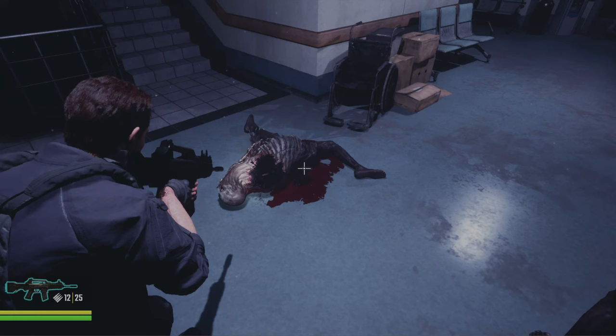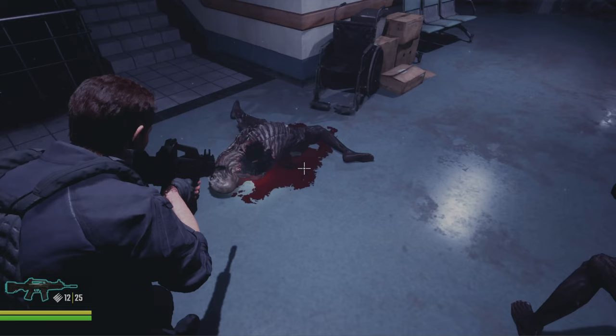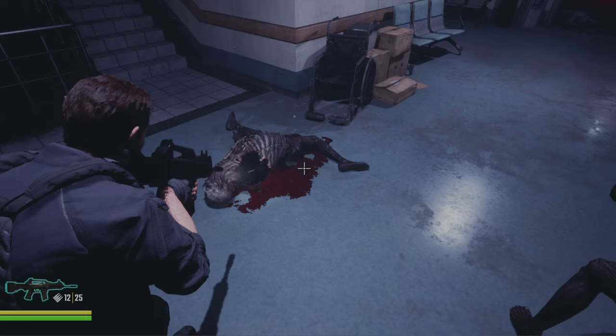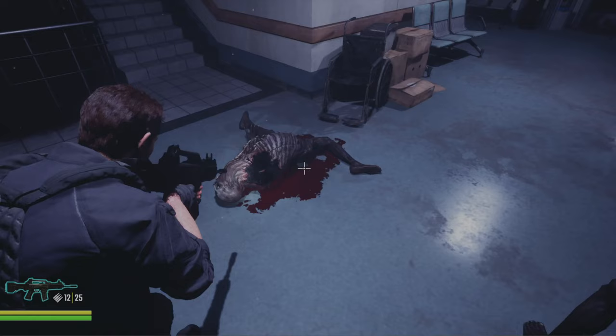We have a nice blood pool that spawns at the location, and it will spawn wherever the limb is dismembered. So if you shoot off their arm, it'll pool there. If you shoot off the head, it'll pool there. And if you shoot off multiple limbs, it'll just have a giant puddle of blood.